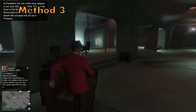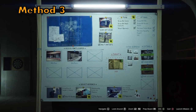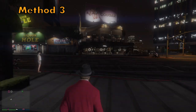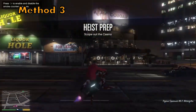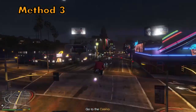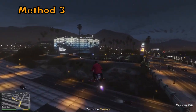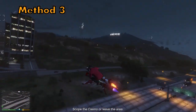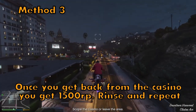Make your way to the heist board. We're going to take advantage of a particular mission on the casino heist board — specifically the board on the left. Select the mission called 'Scope Out the Casino.' This is a heist preparation mission that's already available — it's the first mission you unlock — so you don't actually need to complete the casino heist. Once you start it, grab a fast vehicle and make your way to the casino.